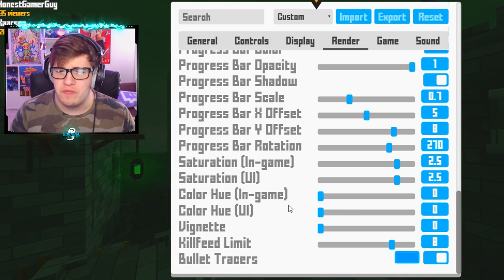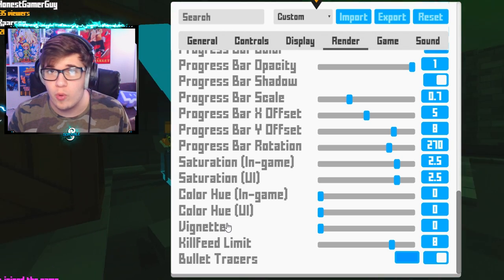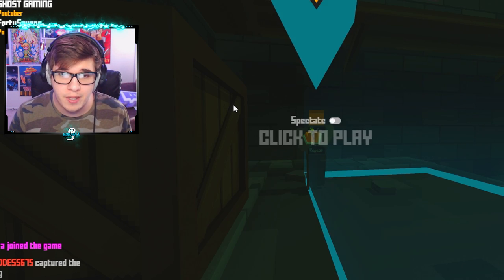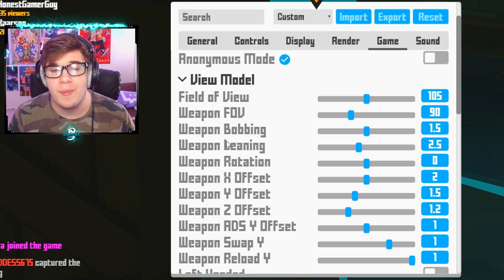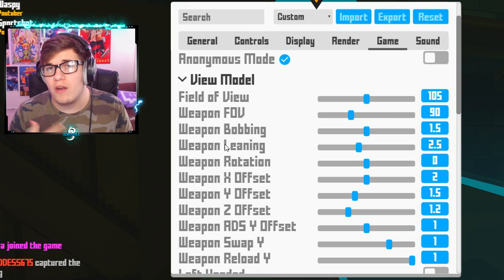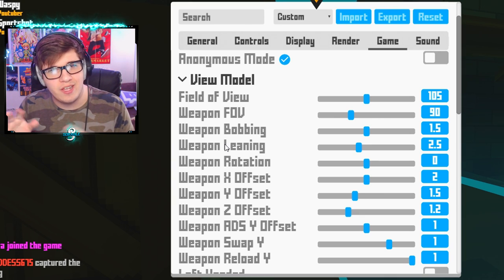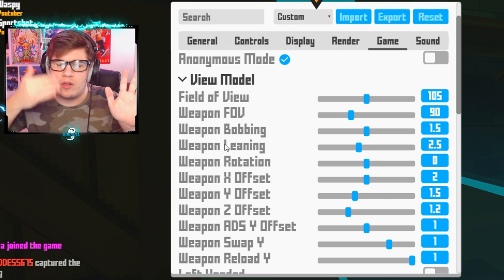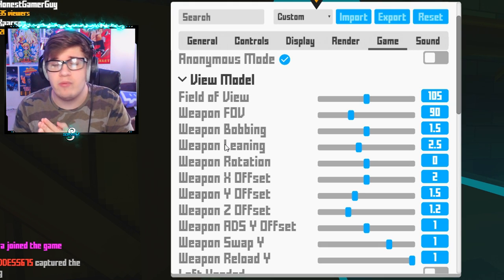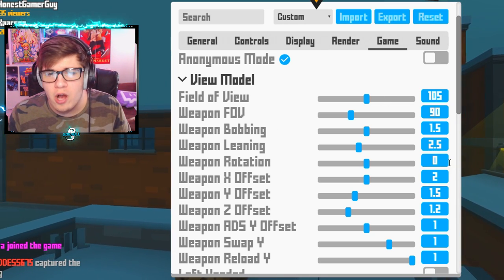Vignette is all the way at zero, but you can turn it up — it basically just adds dark shadows around your corners. Moving over to game settings, which are also some of the most important. My field of view is 105 and my weapon FOV is 90. These used to be a lot higher because I thought it looked cool, but in all reality it caused a lot of warping — it makes a fish-eye lens effect, so characters on your left aren't necessarily where they appear to be. I'd just lower your FOV to a nice setting like 105 or 90.